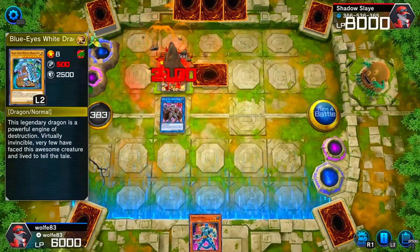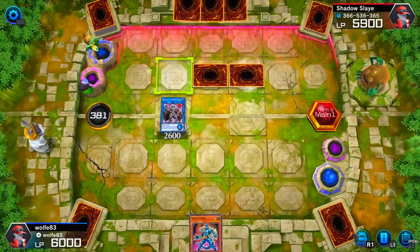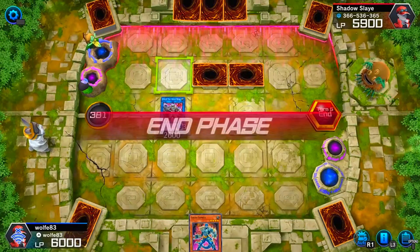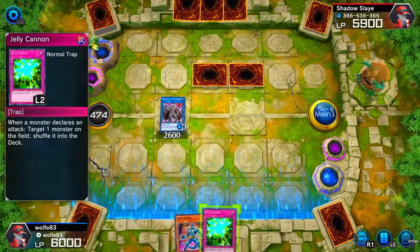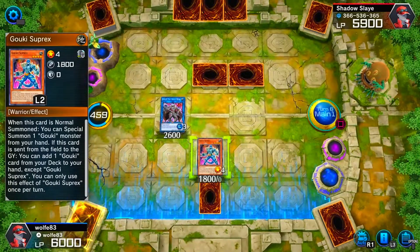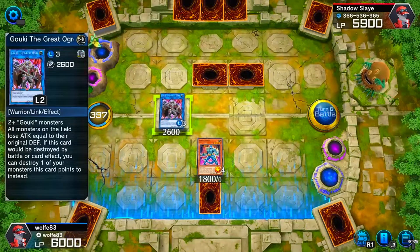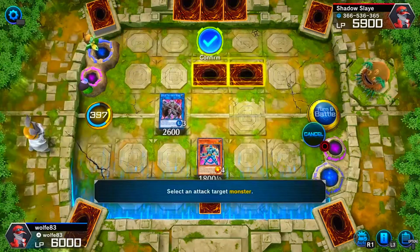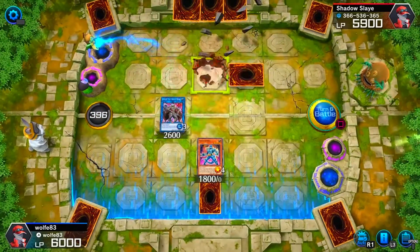Now he's got to worry because all of his monsters in attack position are going to lose attack points depending on their defense. He has two set monsters. I'll set down Jelly Cannon, summon Suplex, and go into battle phase to destroy both face-downs and keep his board clean — can't give him any breaks.